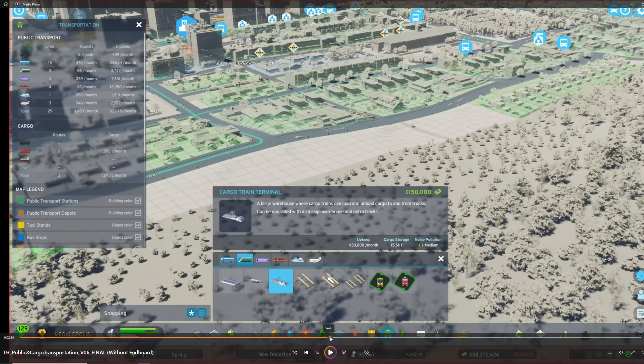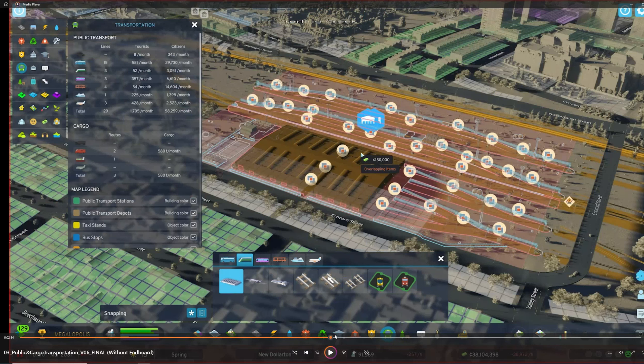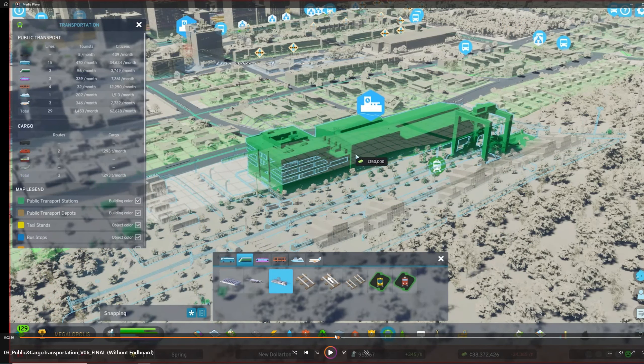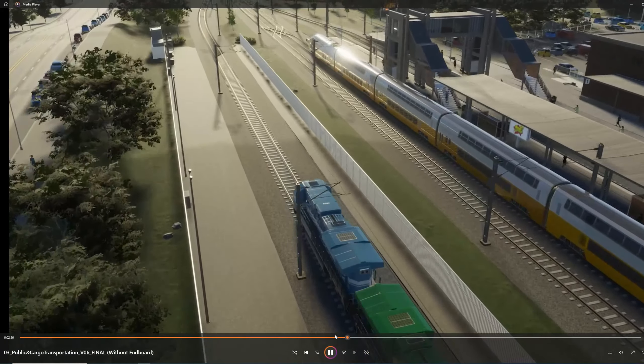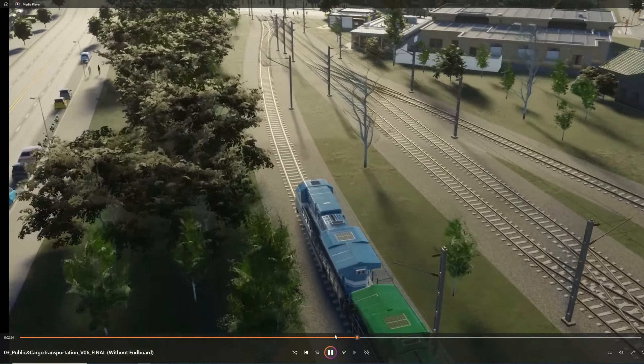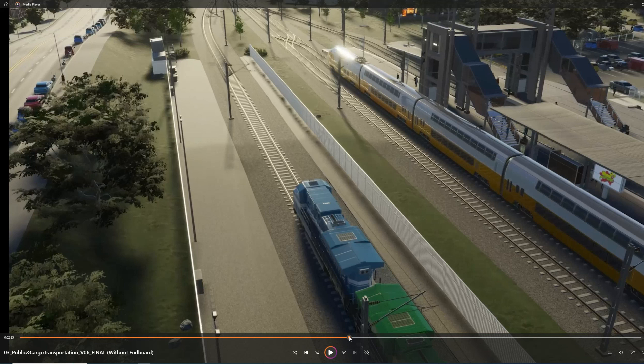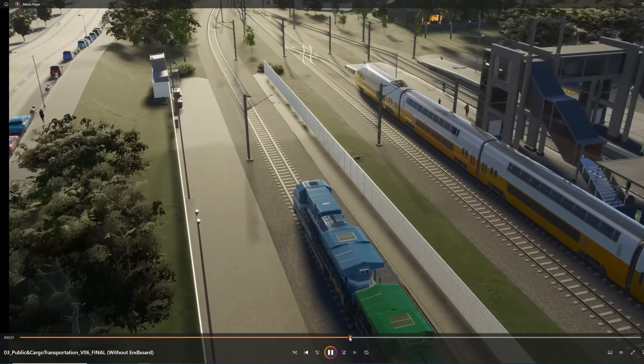Actually that was cargo, not a passenger train station — sorry for mixing that up. That is a cargo train terminal, as the commentator confirmed. To the right is the cargo train station, and to the left there may be a bypass or an additional cargo stop. Maybe those two are connected — incoming and outgoing goods.